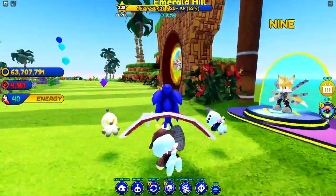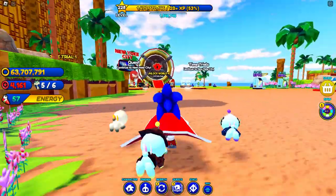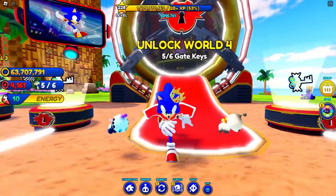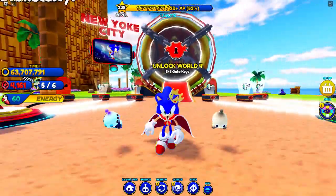Let's go to Emerald Hill to see how to get the fourth key, because every world you have to collect the Emerald Key. We only had three out of four, so I don't know where we're supposed to get one more — maybe a time trial or a quest. We have the world four right over here. Oh wait, we need six keys? I thought it was four. I guess it's five out of six — we need one more.